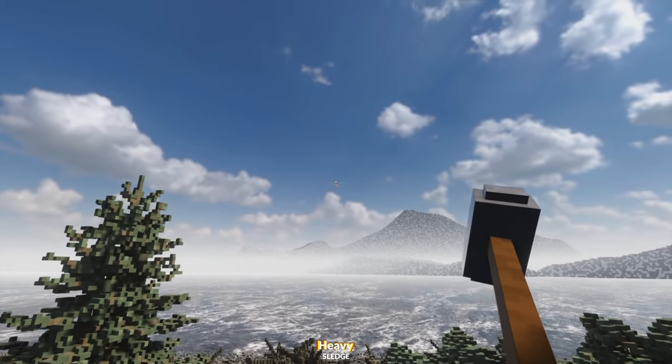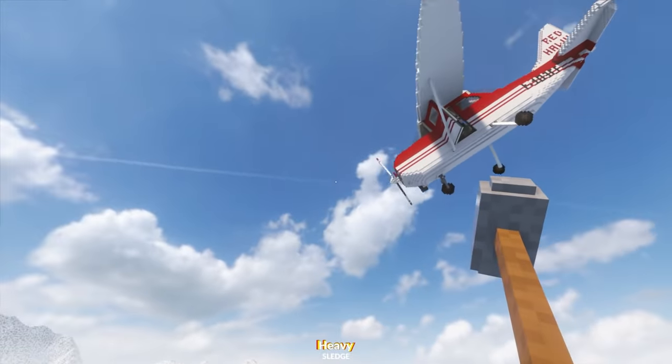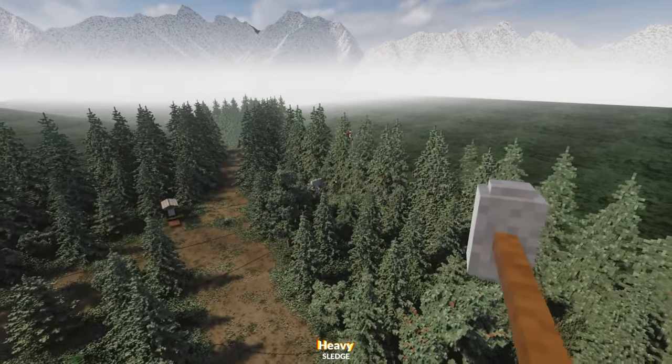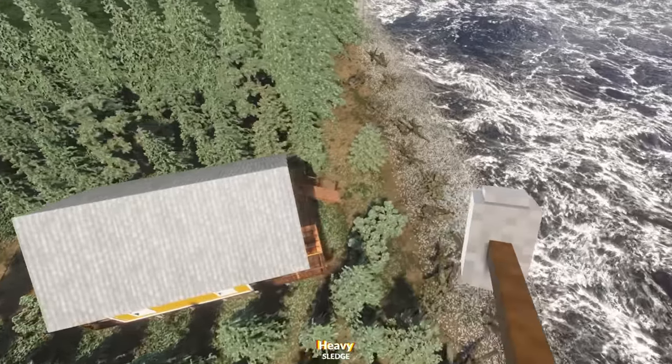Right, there it is. We've restarted the map - wait, is this thing coming towards me? No, I think we're good. Alright, let's fly upwards and let's watch it hit the ground. Nice. That's all there is to this map, just a plane crash pretty much in the cabin.